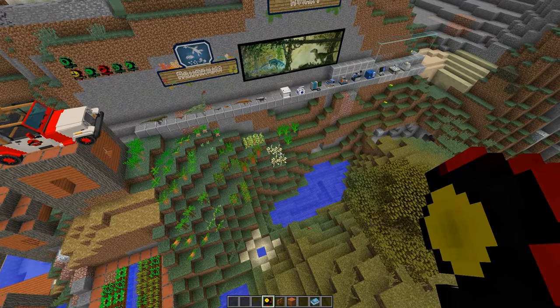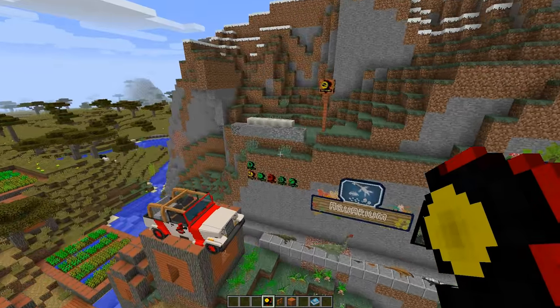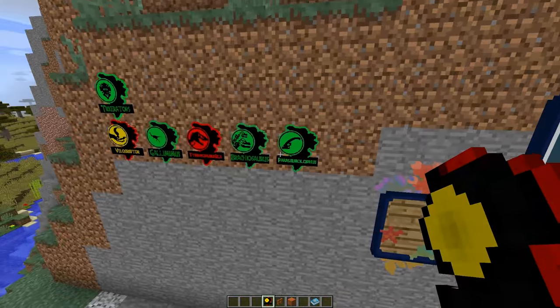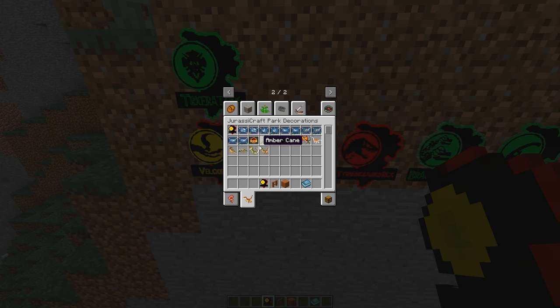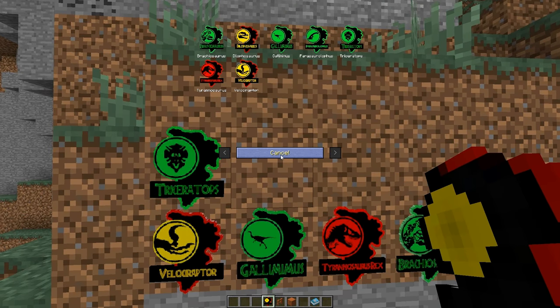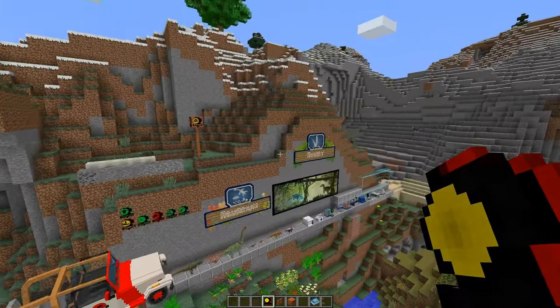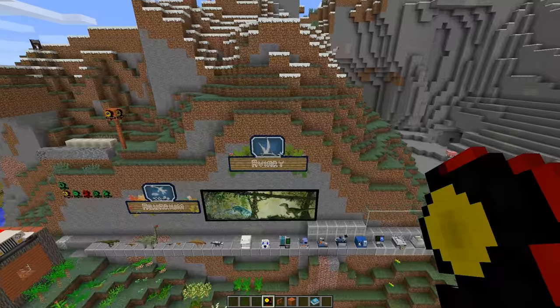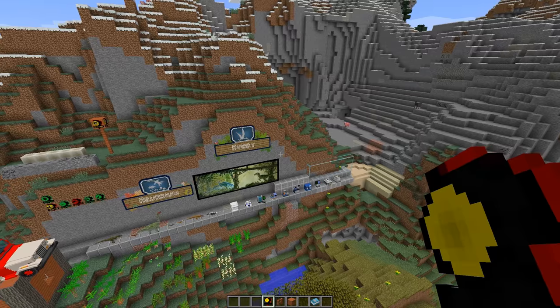Whichever way you're coming from you can have a dilophosaurus sign — lovely! So we could have lots of fun with that. There are six signs: brachiosaurus, dilophosaurus, gallimimus, parasaurolophus, triceratops, tyrannosaurus, and velociraptor. We can have those signs everywhere around the island, which is really really cool.